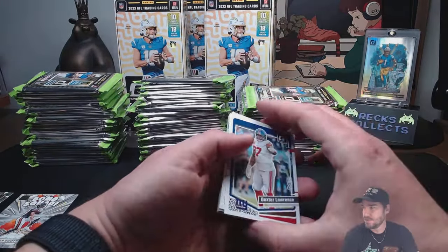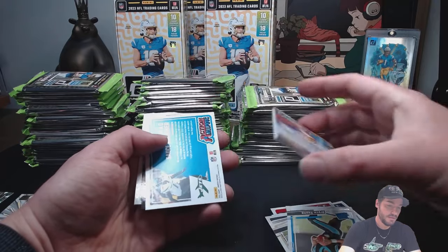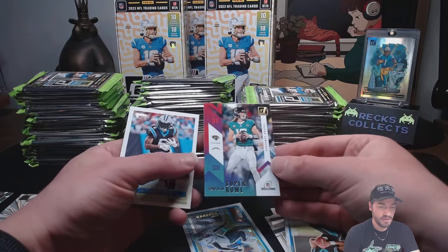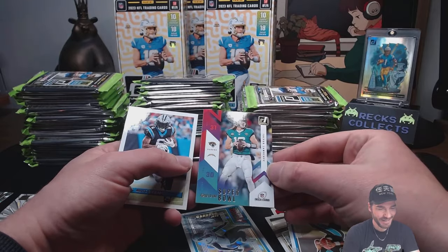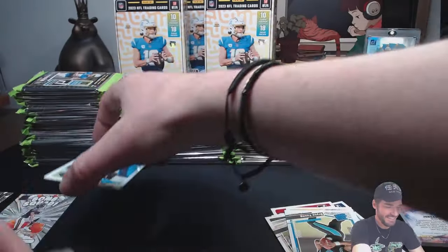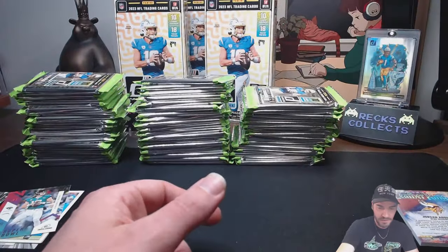If you want to support the channel, subscribe and throw me a like — would really help me out. Leather Kings Jordan Addison — oh, that's a thick one. We got the Road to the Super Bowl insert. I'm a Jag fan and they've got a long way to go. Road to the Super Bowl — that's chronically no one there. And then Miles Sanders. Let's see what our big thick one is — Leather Kings Jordan Addison, good wide receiver.